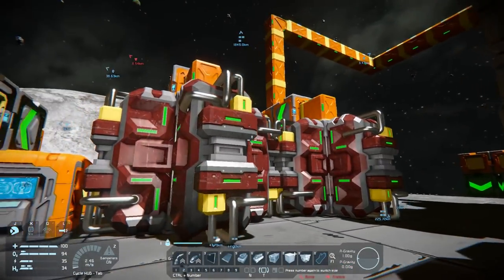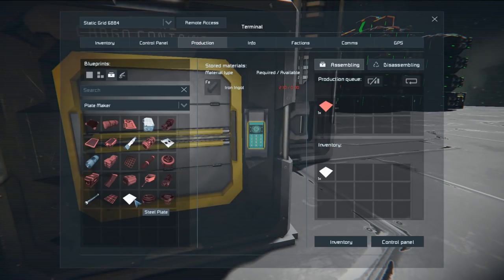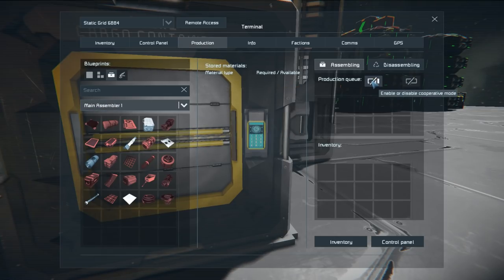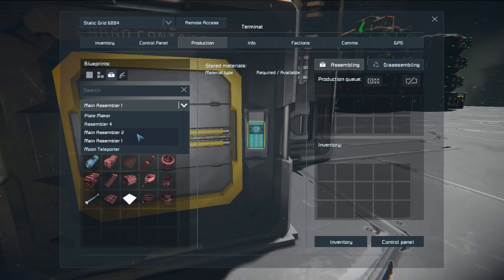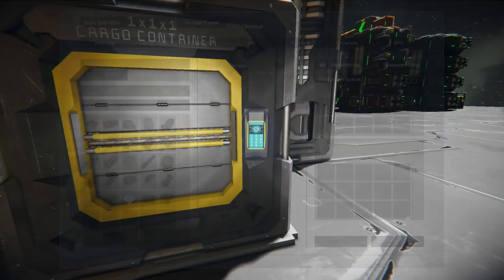I was thinking about putting those two assemblers on cooperative mode so they can fly through production together. Or I might keep them separate so I can have one doing a big run and add something urgent to the second one. Let me actually try cooperative mode. It's assembler-specific so I can select which one — and that will do, I'll set this one to cooperative as well.